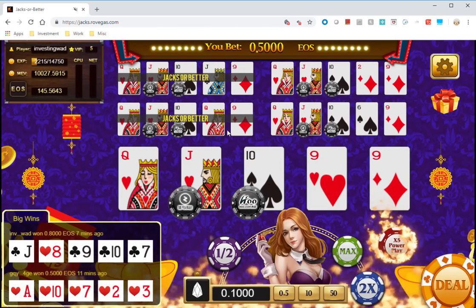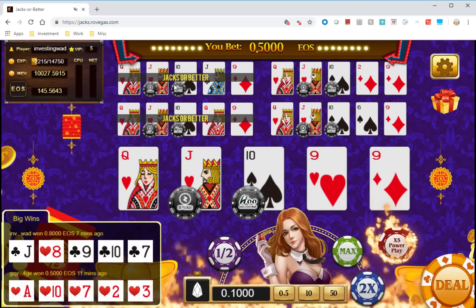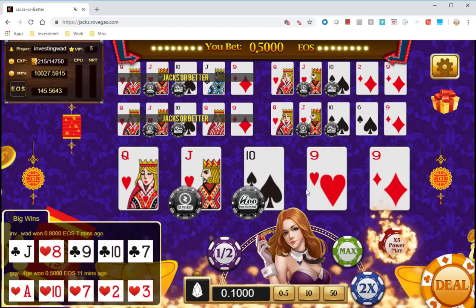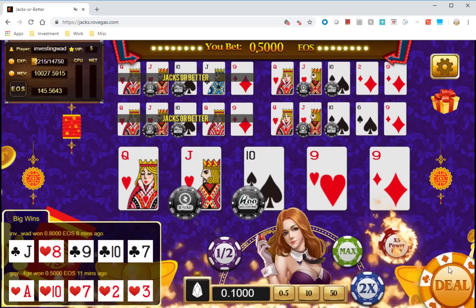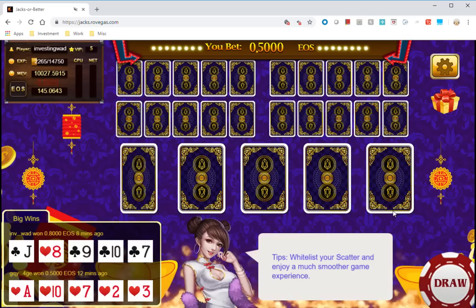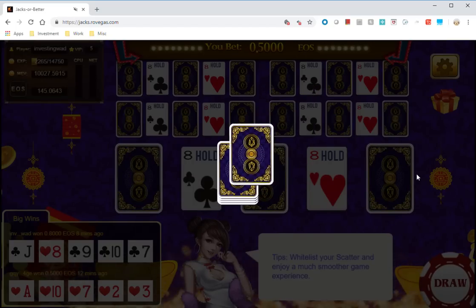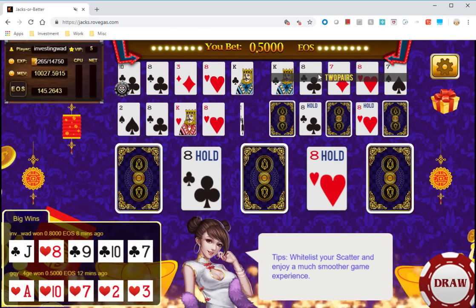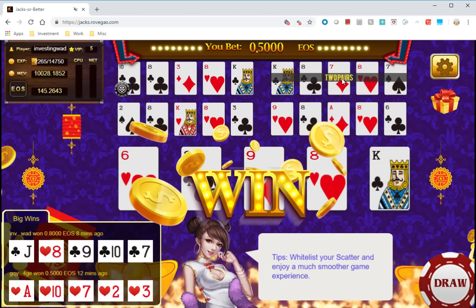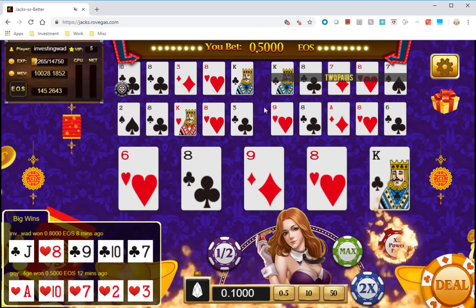I did not hit the straight, but it's calling it a win. Actually I only won two of the five sets — I got jacks or better on those, which is just 1:1 payout, so overall I lost. Let's deal again. Now I have a pair which I can hold across all five sets, giving me a chance to win in multiple hands.